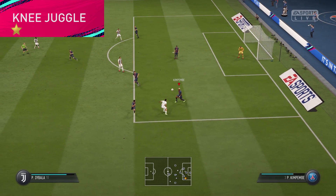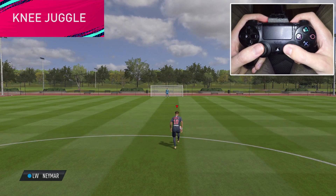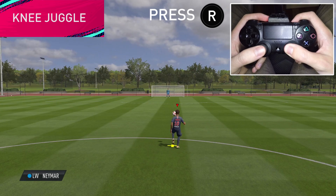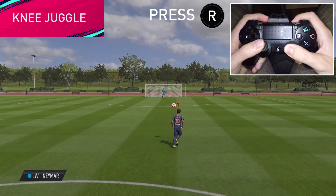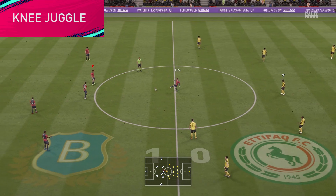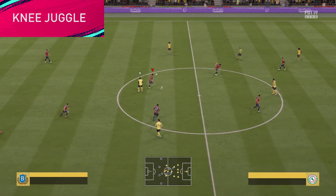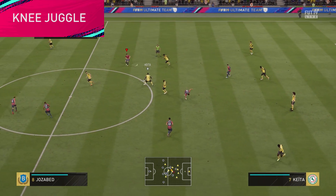Connected to the two previous moves, we have the Knee Juggle. Simply, when the ball is in the air, you just repeatedly press the right stick. This will make the player juggle with his knees and other body parts. You can also move the left stick forward while doing this to run forward. This skill move is useful if you want the opponent to throw his PlayStation out of the window. It looks very nice, but it might not be the skill move to use in a tight football champion's game.